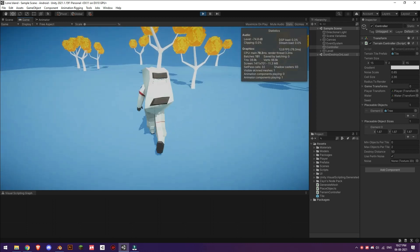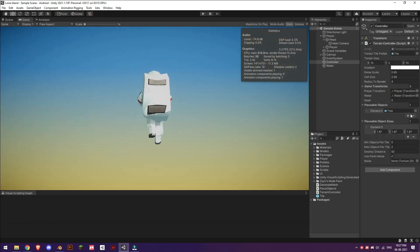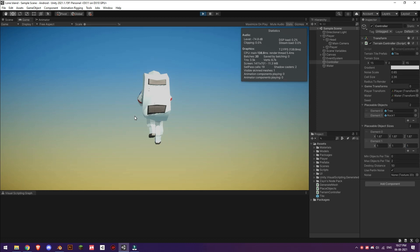Now the terrain is looking a bit better. Let's throw some rocks at the terrain. Let's click the plus button and search for rock, and also let's add a new object size — and that should be it to add some rocks.